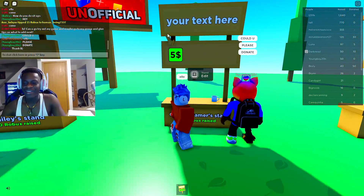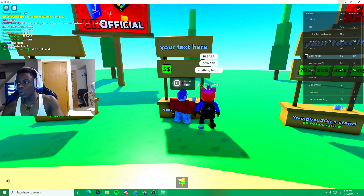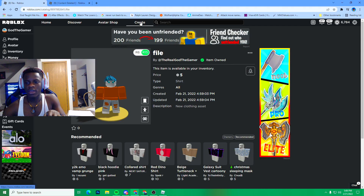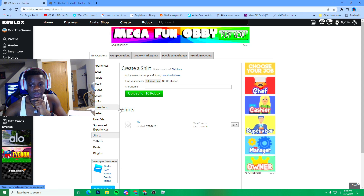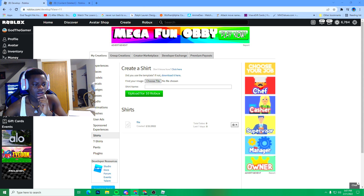But yeah, basically claim a stand. And while you're in game, if you guys do have any clothing, it's really easy to make clothing on Roblox. If you guys need help on how to make clothes in Roblox, I'll make a video on that. But what you guys want to do is press Create. Once you go to Create, you want to go all the way to Shirts, Pants, or T-Shirts — you can make whatever you want. I want to make a shirt, and I already have a file for a shirt, so I'll press Choose File.